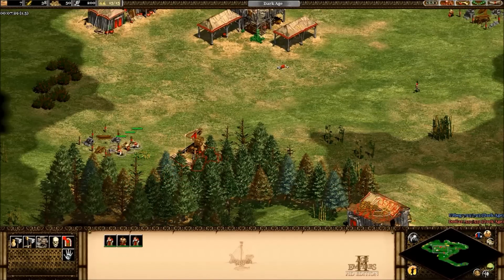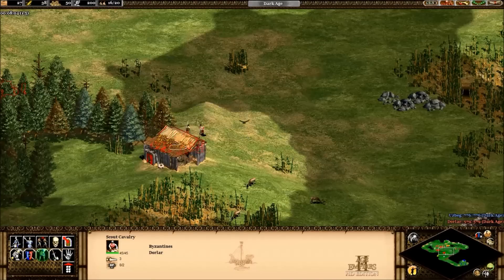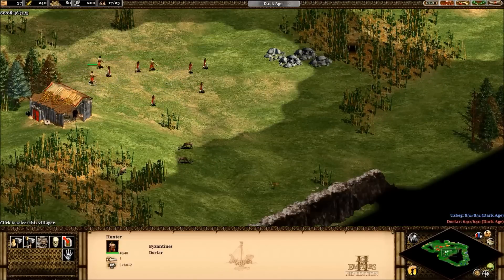As you can see I have my villagers now working on the boars. I have three villagers right now working on gold — you should never need more than three on gold. If you set three in the dark ages to work on gold, by the time you hit feudal you should have enough gold to advance to castle immediately.